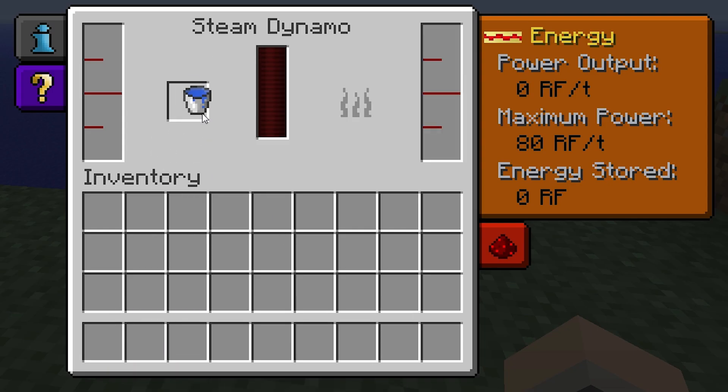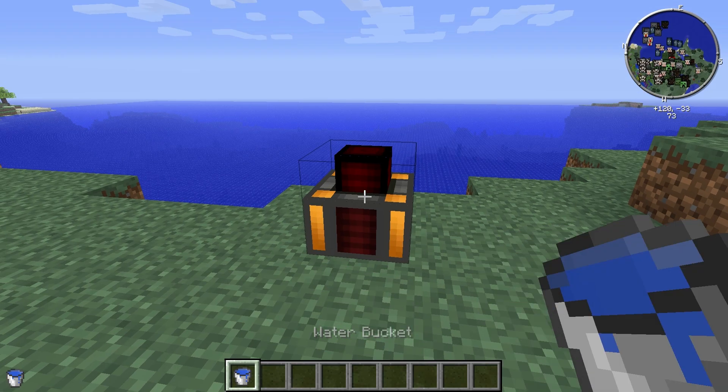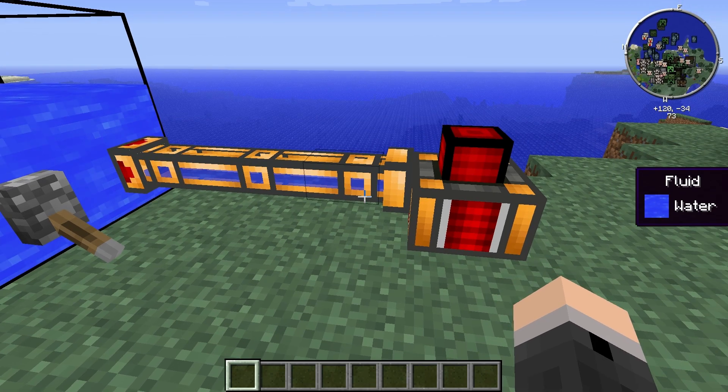Once you've selected your fuel source, you need to provide the steam dynamo with water. Putting a bucket of water in the interface doesn't actually do anything, so you need to right-click on the outside of the dynamo with the bucket, or you can pump the water in with a Buildcraft fluid pipe or a Thermal Expansion fluid duct.